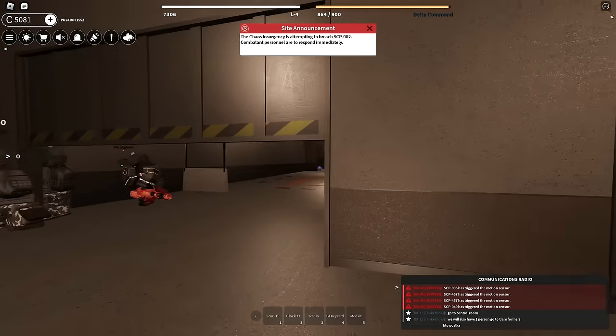Our next game pass is the O5 Council. At just 2,500 Robux, you get access to the minigun on all teams besides Class D, access to Anonymous Perks, the O5 keycard that opens all the doors, and 2 times the XP when you're playing as an O5. You can also make announcements, and more.